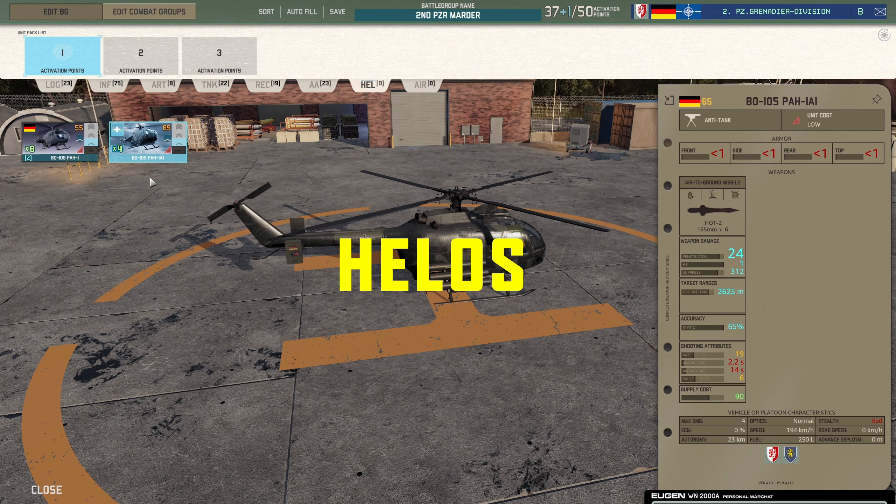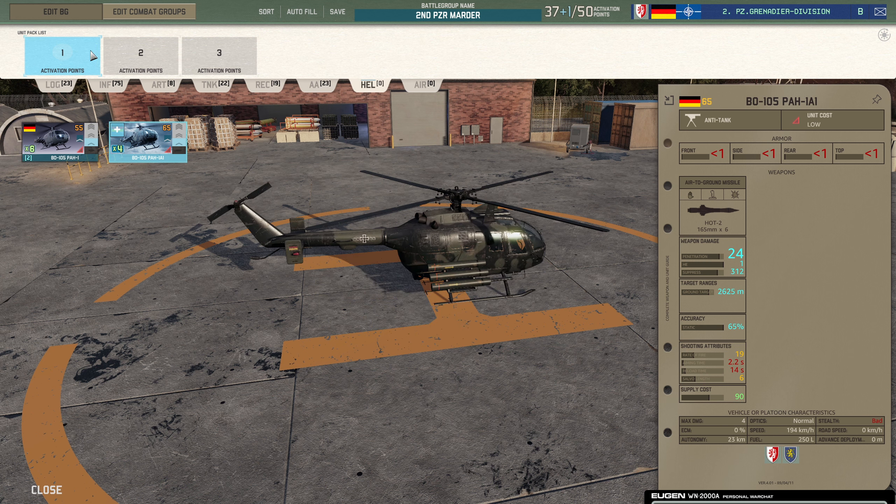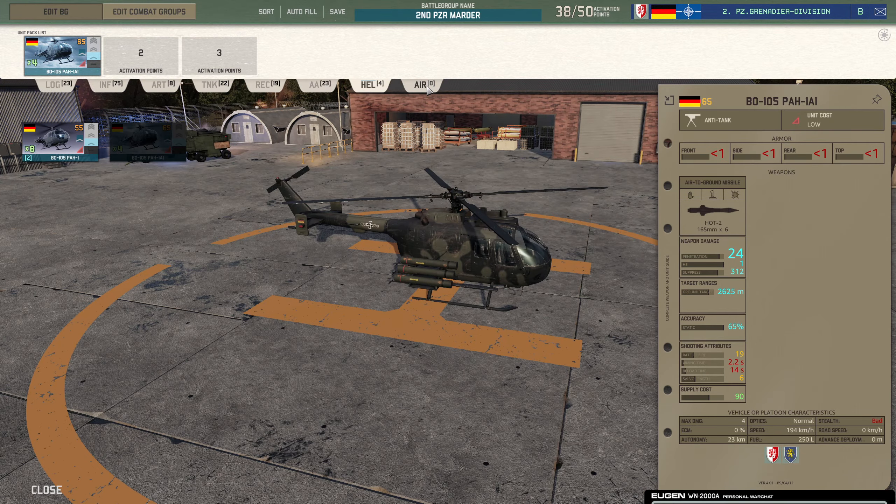Helicopters — you don't have a lot of choice here. You've got either the HOT 1 or the HOT 2. I would fill this with the HOT 2, just one card, and then move on with my life. I think the HOT 2 is alright — it's good to have the option to bring something like this in and you get four of them.